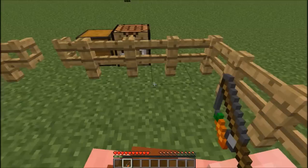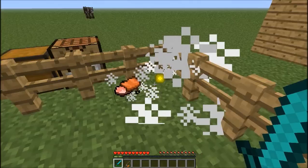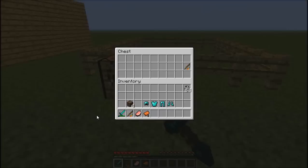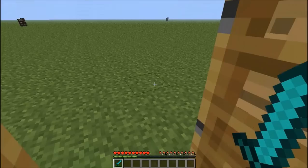I'm just going to take him back into the pen and let's get off. And another neat feature is, before, once you put your saddle on you couldn't get it back. But if I go ahead and kill the pig, he dropped the saddle. So now I can actually get the saddle back, and they're not such a thing to lose anymore.